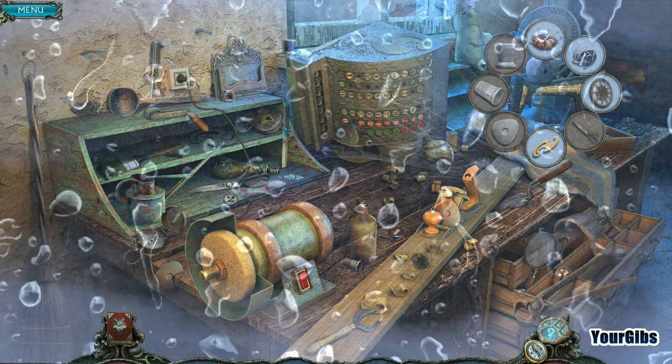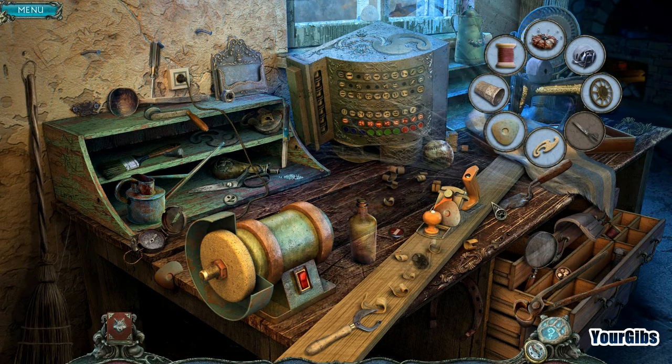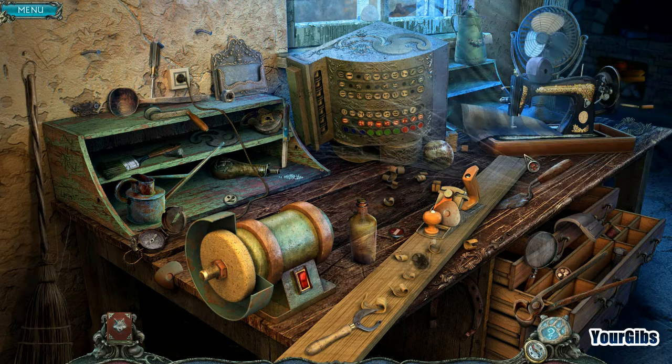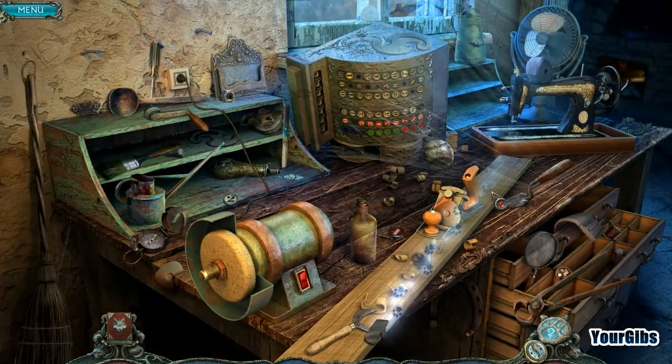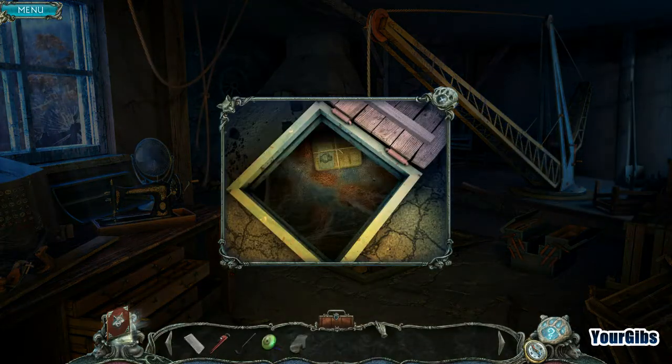Oh come on, I barely even — I thought it wasn't me. No, no, no. So I have a thimble, whatever that is, and scissors. Got you. Sewing machine. We're totally gonna make an oven mitt. Interesting. Because, you know, oven mitts are cool.